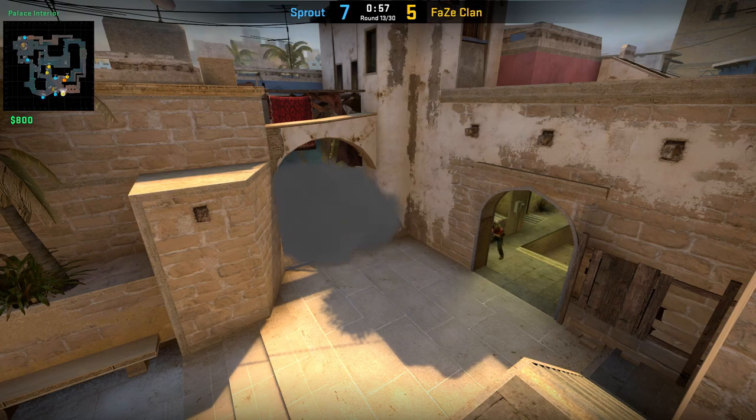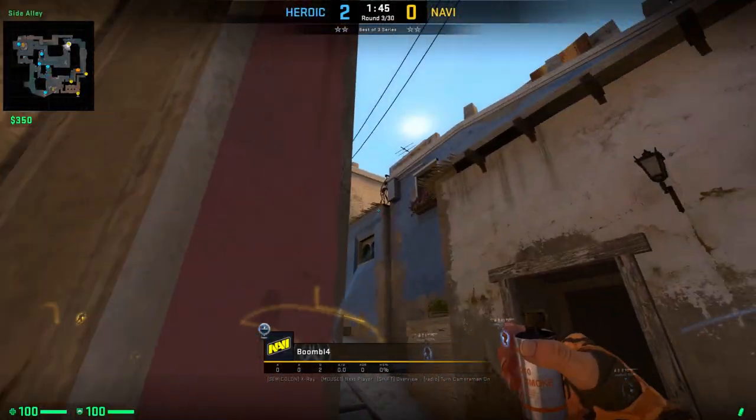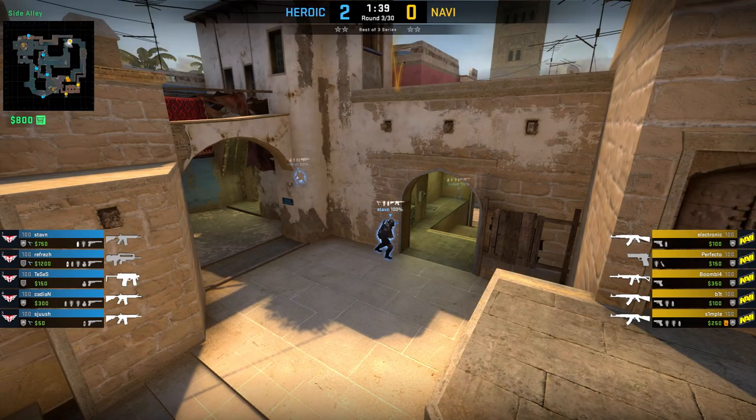The next three smokes are all for the top of Connection. The first one from Boomwich: get into the doorframe, aim onto the top of the antenna and simply jump throw your smoke.